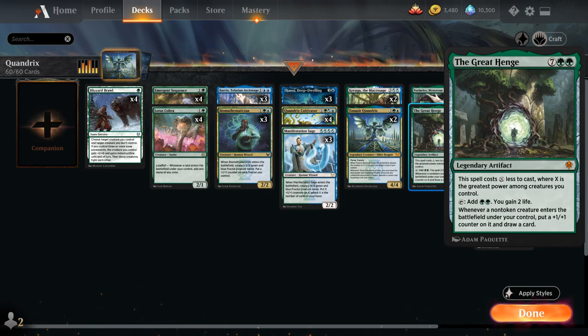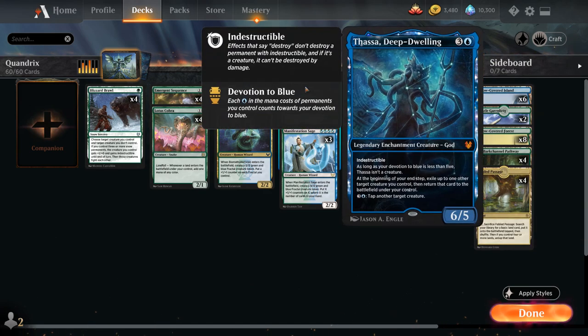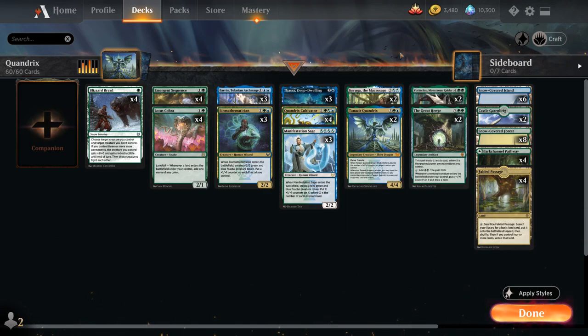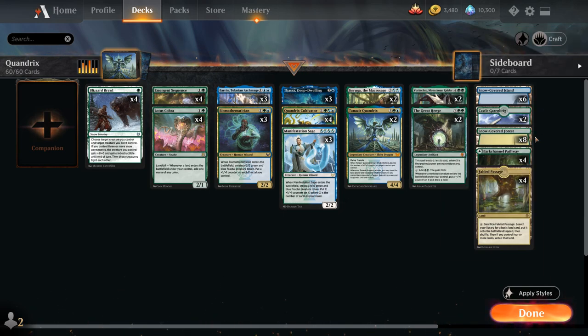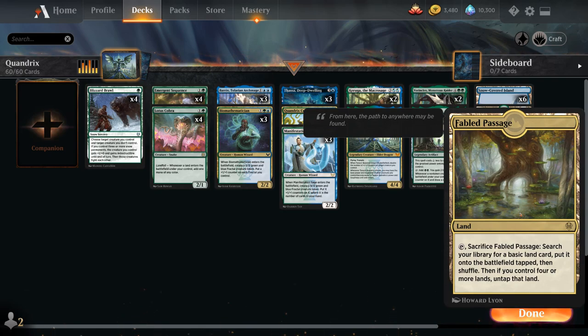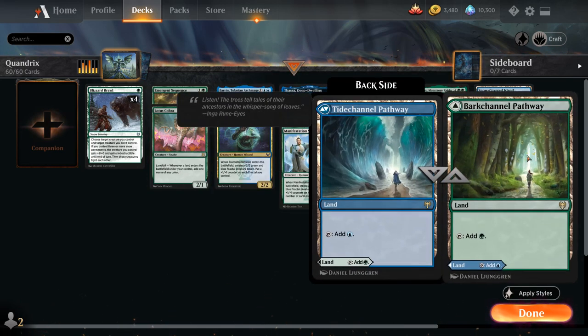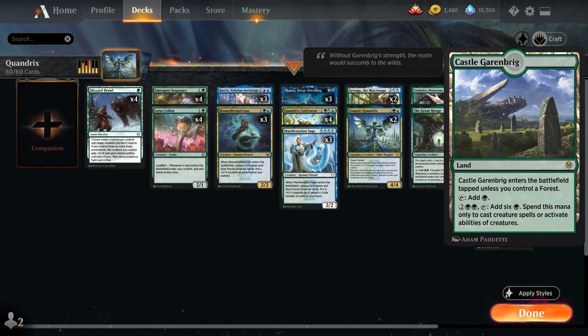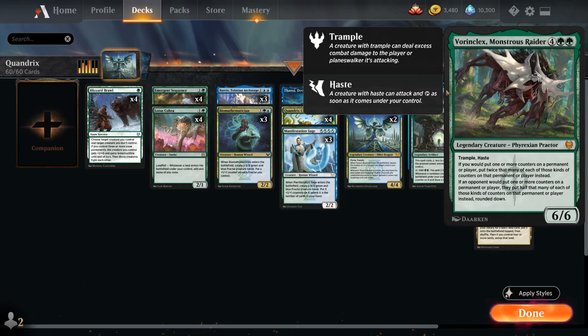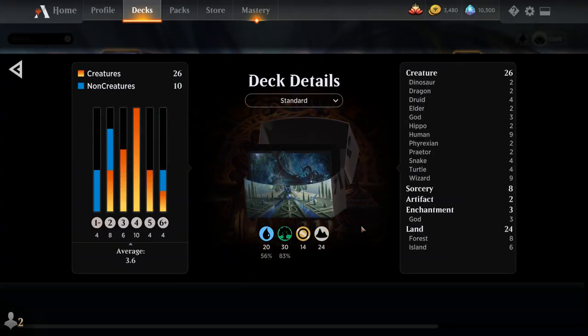Great Henge costs nine minus X to cast, where X is the greatest power among creatures we control. It taps for double green and two life, and whenever a non-token creature enters the battlefield under our control we put a +1/+1 counter on it and draw a card — flickering creatures with Thassa and Great Henge in play is very nice for drawing more cards. Our mana base: six islands, eight snow-covered forests, four Fabled Passages also great for Lotus Cobra landfall, four blue-green pathways, and two Castle Garenbrig especially nice for ramping out Vorinclex a turn sooner.